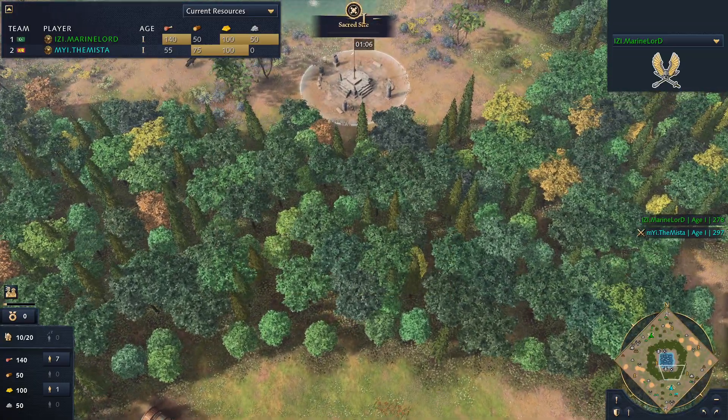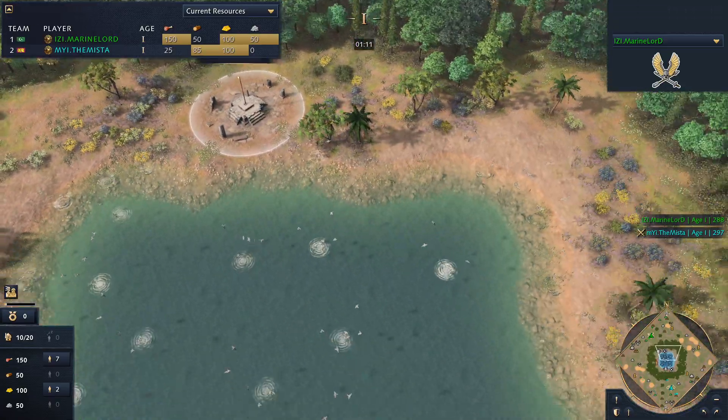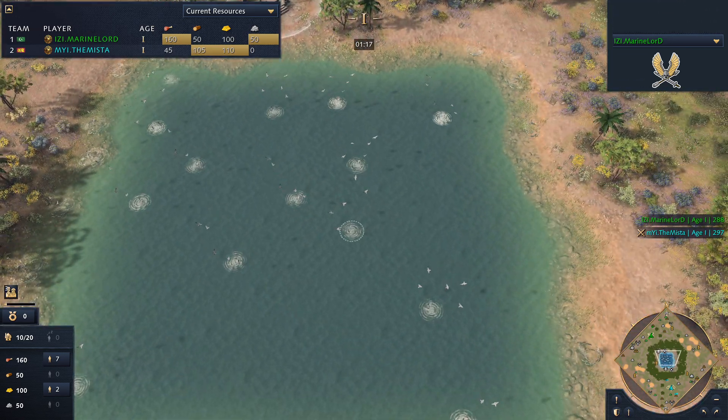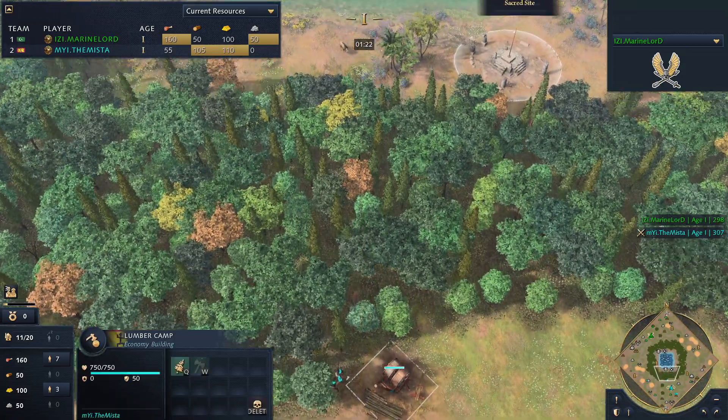The Oasis — holy moly. It's going to be a massive ring of wood around the center, and inside this ring of wood we've got two sacred sites, two boars, and a lot of fish. A heck of a lot of fish. So breaking through to the middle is going to be super important.